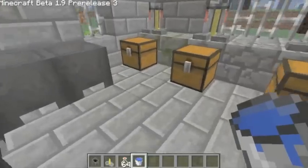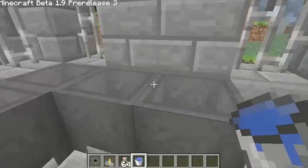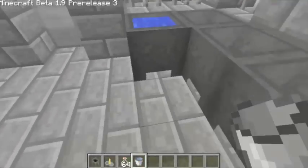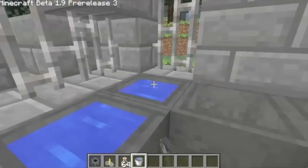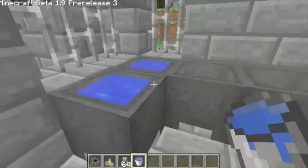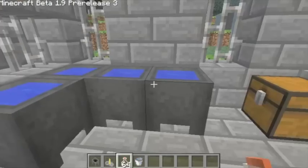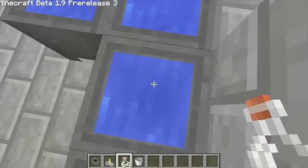So if I get some water inside of my bucket by right-clicking, just right-click on a cauldron, that will fill it up, and I'll just do this for the other three cauldrons.